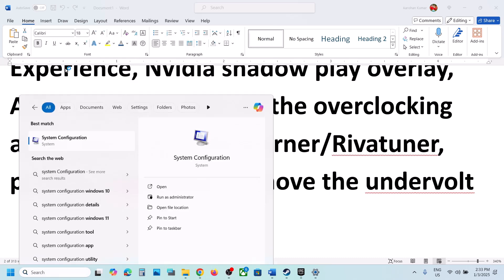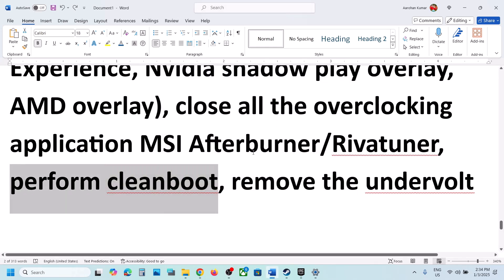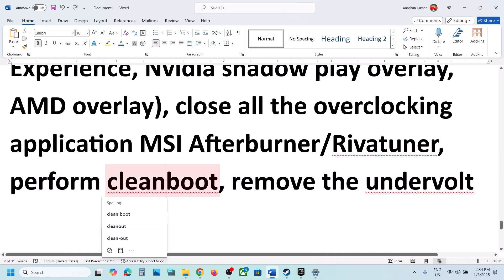Perform a clean boot. Type System Configuration in the Windows search box, click on System Configuration, go to the Services tab, put a check on Hide All Microsoft Services, and then click Disable All. Hit Apply, click OK, you will see a restart option — restart your computer and launch the game. Also, if you have undervolted your computer, remove the undervolt and then launch the game.